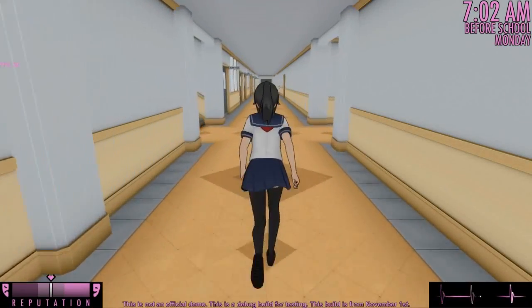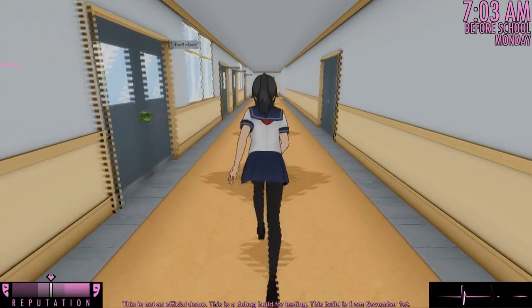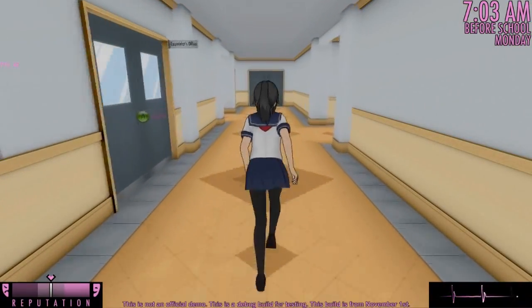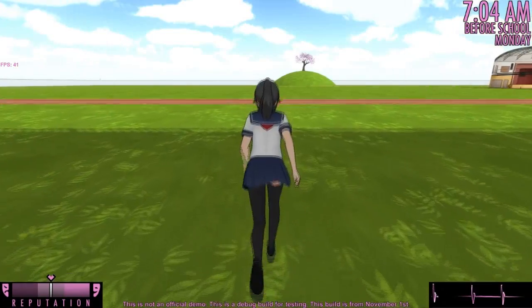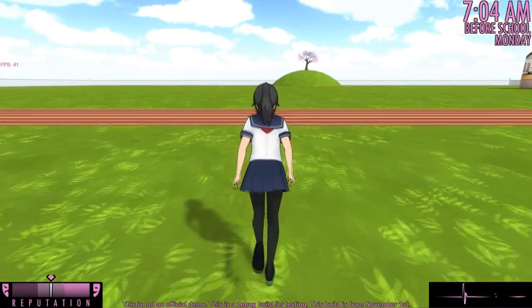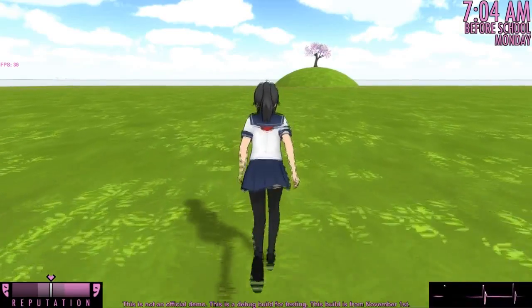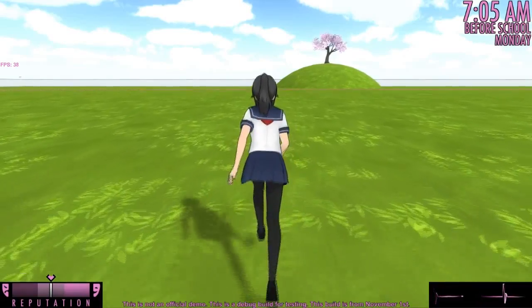After building the new school and adding the hero personality, there was no time remaining to implement any other significant features. However, I did make lots of minor additions and small improvements. For example, I made the environment outside of the school much bigger to make room for a running track. I also moved the mythical cherry tree to the top of a hill, because that's where I always imagined it.